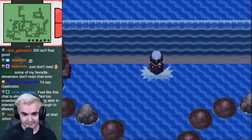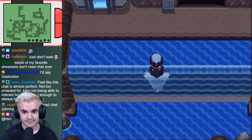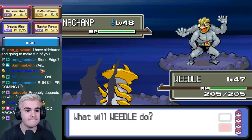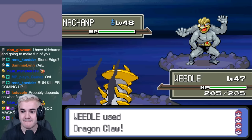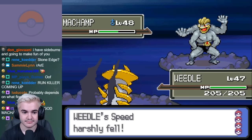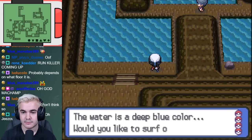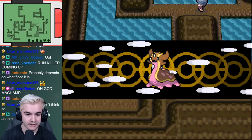From here, I surfed through the route and used Waterfall to reach the entrance to Victory Road. Although you're probably expecting me to have a lot to say here because this is the hardest group of trainers in the region, this was a lot easier than I expected. There was really only one battle — being the trainer with a Torterra on the second floor by the Strength Puzzle. That was the only one that required a couple attempts to get through, but aside from that, my team was able to run through it with no problem.